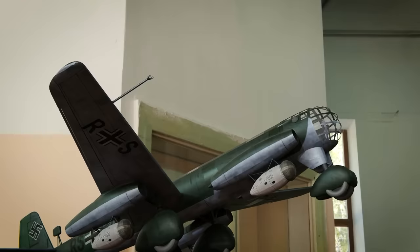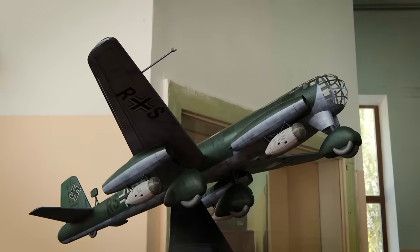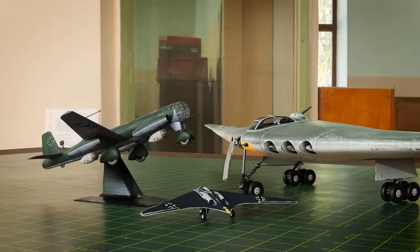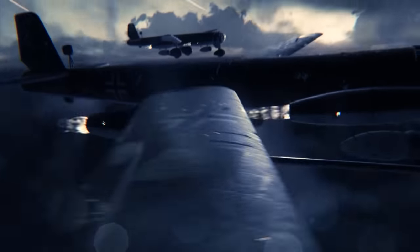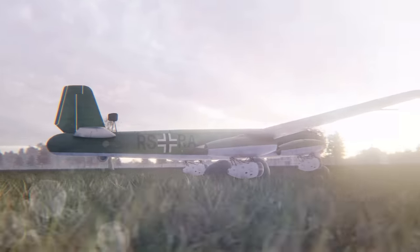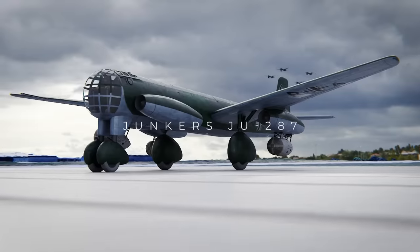Among many late war-mad Nazi designs, there is one that was probably the craziest. It was not just a state-of-the-art jet bomber, but one with forward-swept wings that could outrun any Allied fighter. And it was so good that it secured an order of 500 of them to save Hitler's Third Reich. Let's explore the story behind this Junkers bomber and answer the question: What if?